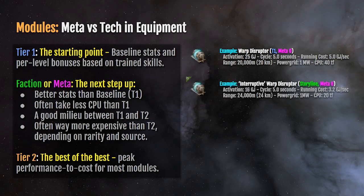Now let's look at the storyline module, the Interruptive Warp Disruptor. The difference between the interruptive and the standard warp disruptor is that the interruptive has far less activation cost for power, a lower running cost, the same five-second cycle time, and it reaches farther — 24 kilometers — and it's half as much CPU to fit.